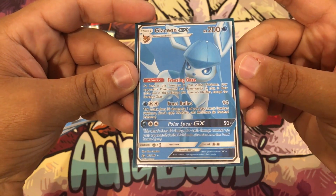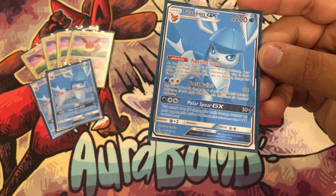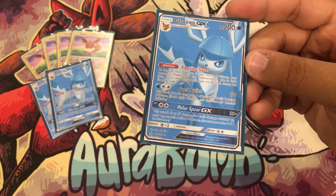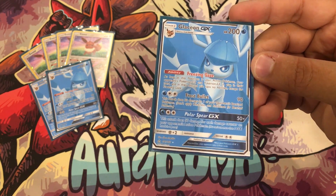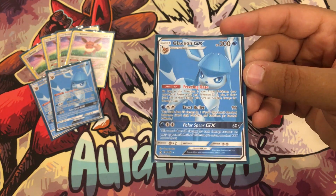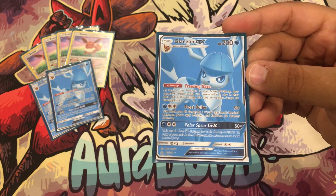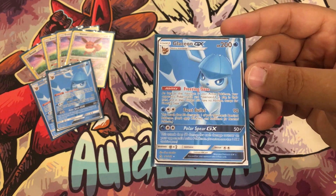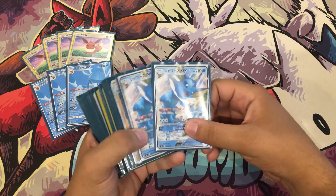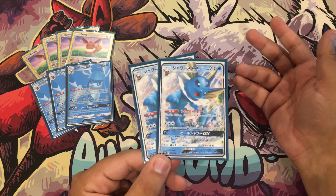Glaceon's ability locks GX and EX abilities - cards like Ninetales, Zoroark, and Lycanroc are relevant ones. Zeraora's Aura is going to be really good too, and these lightning-based decks. Being able to turn off all those abilities with Freezing Gaze, slowing down your opponent so you can snipe them down with cards like Frost Bullet, is really really strong.